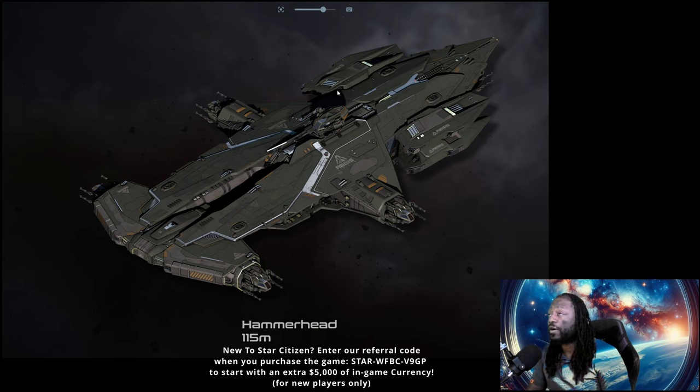I think the Hammerhead pairs perfectly with the Polaris. If you have a Hammerhead and a Polaris, you are doing massive damage to anything that comes in your realm — people should just stay away from you. It also pairs well with an Idris, but from the Idris missions I've seen, you can take them on fairly easily. I think the Polaris is better because the Idris is more reliant on its torpedoes and rail gun.